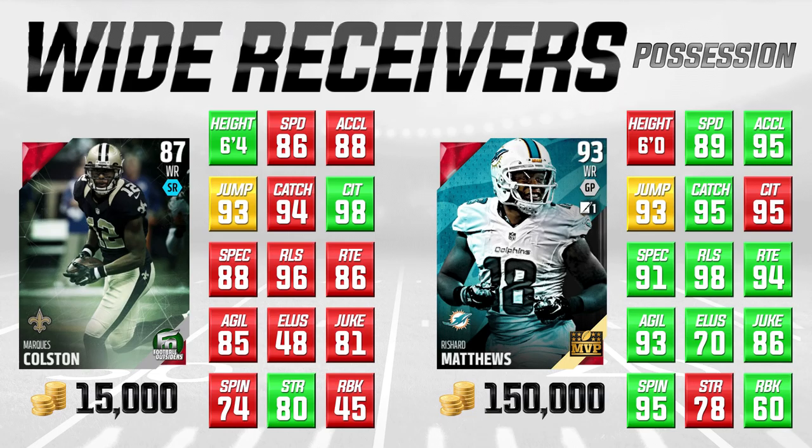Catching is extremely important for any wide receiver — Colston has 94 catching, which is very nice and pretty darn good among wide receivers. He also has 98 catch in traffic, which is very high. That means while he's getting hit or there are guys next to him, he's not going to drop the ball very often, which is extremely important. You've had situations where your receiver is in a little bit of traffic but really should make the catch and doesn't — that's often due to a low catch in traffic rating. Colston's 98 catch in traffic even beats Richard Matthews' 95. His spectacular catch is an 88, which is decent but not great.